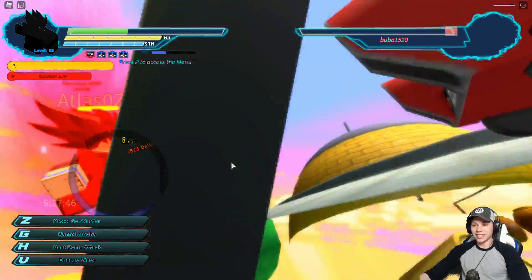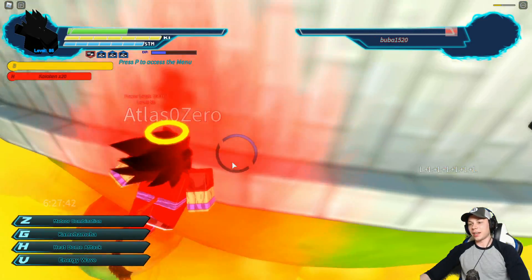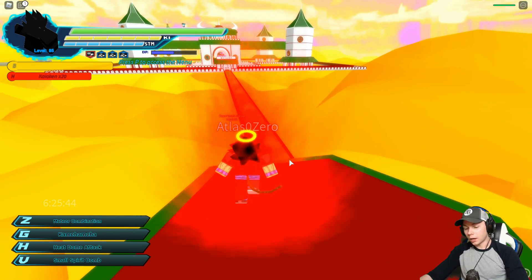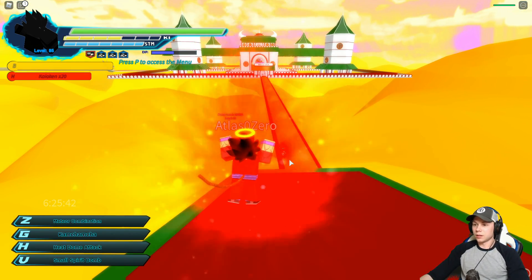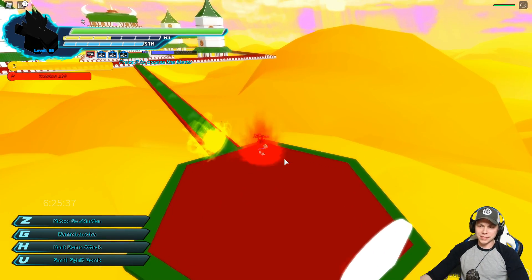We gonna get Bubba this time with Kaioken. So we get to actually show a little bit of Kaioken's strength off. And is there gonna be somebody to hit with this Spirit Bomb? Let's go. Gather the energy, and then — ooh, that was nice.